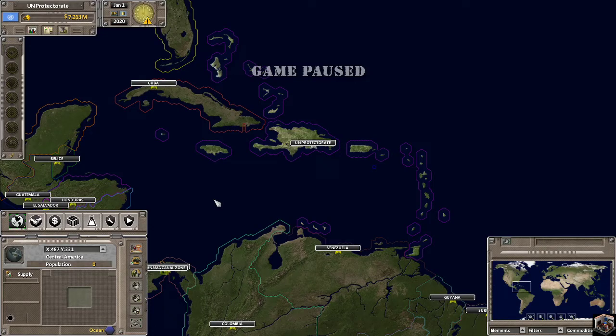Hello everybody, Average Gamer here. Welcome back, or welcome to a new playthrough of Supreme Ruler Ultimate. I haven't played this game ever before. Taking a sip of my coffee and talking about what we're going to be doing in this playthrough. This episode is going to be real quick and easy, just a little introduction into what we're going to be doing here. We're playing as the United Nations — specifically the UN Protectorate.